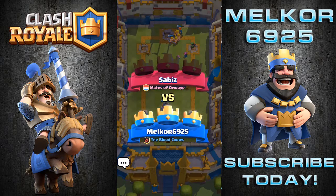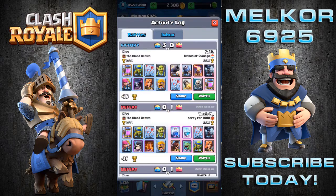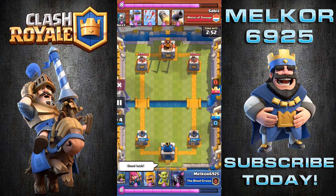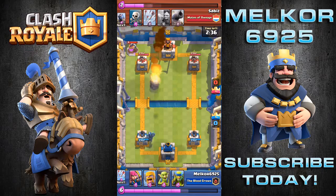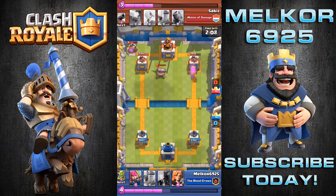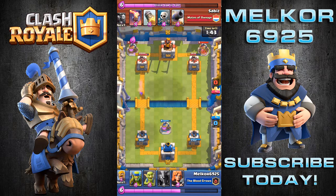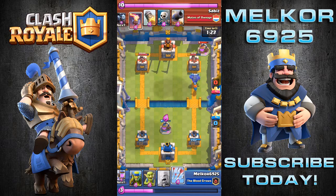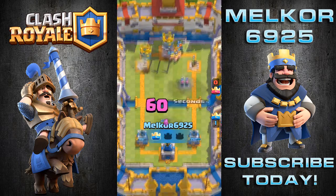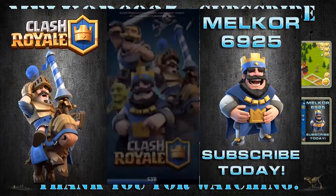Remember guys, that's the elixir collector, spear goblins, arrows, goblins, archers, P.E.K.K.A., valkyrie, and barbarians. If you like what you see, comment below and let me know. If you haven't subscribed, do me a big favor and hit that subscribe button. Looking at the elixir breakdown — I had the elixir advantage going down that side, then pushed down the far side again. He didn't know what to do with his elixir, dropped a few things, then just gave up at the end. See you gamers next time, take care!